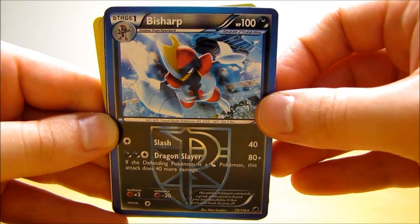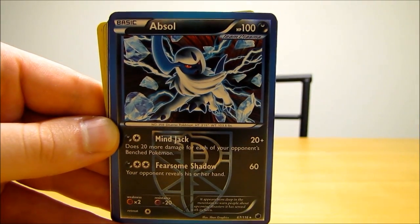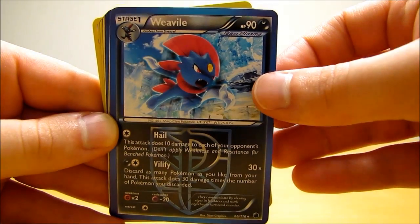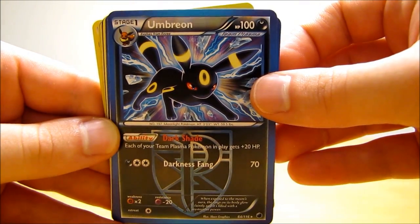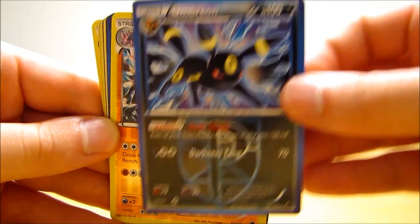It's hard to see the darkness-type reverse holos sometimes — you can see the reflection on the top a little better there. There's an Absol. Weavile. Umbreon. Two Umbreon, so I was pretty happy about that. Umbreon's one of my favorite cards from this set.